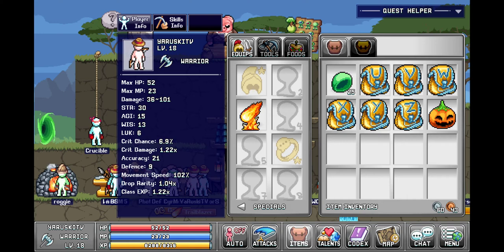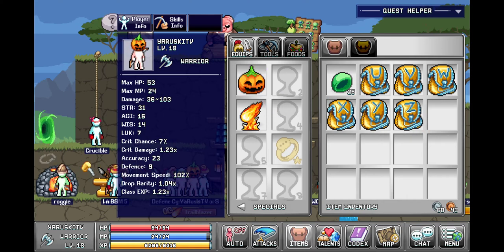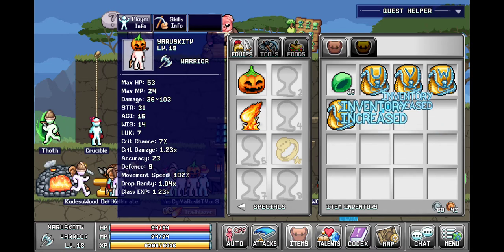And that's the stats on the hat — not too bad. I think it's a cash item, or cosmetic item, which is pretty dope. Most games don't give stats for cosmetics.